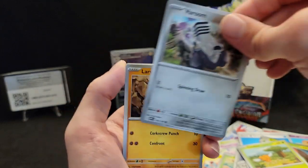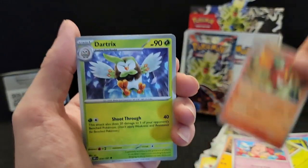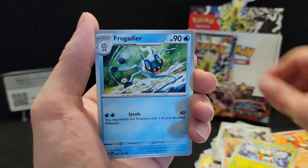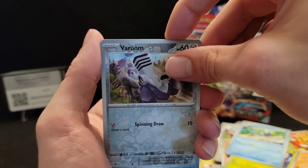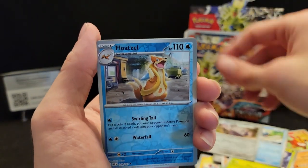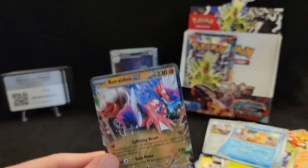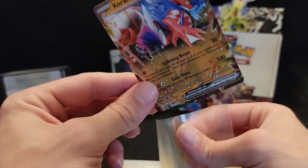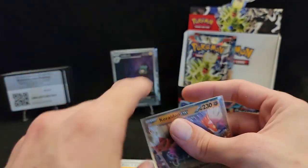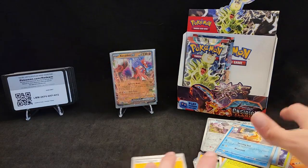Reverum pack, then Dragonite. Baroom, Larvitar, Leppa, Darmanitan, Dartrix, Bramblin — Baroom, Float Stone, and a Kyogre EX! We got both Kyogre and Miraidon in this box. I think I already had the Kyogre but yet again I'll add it to the collection.